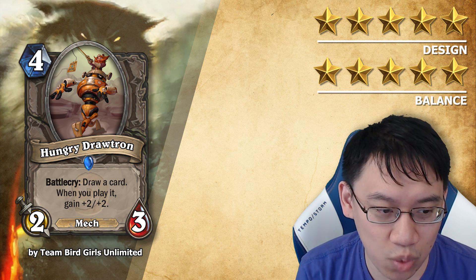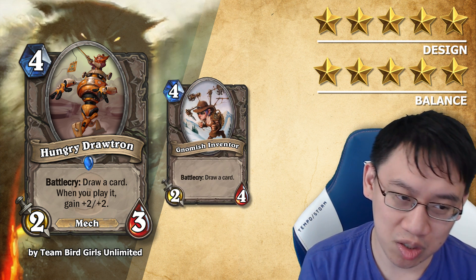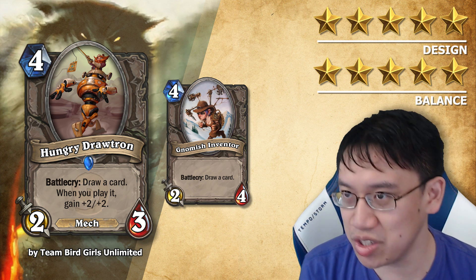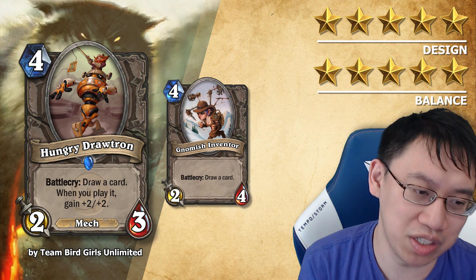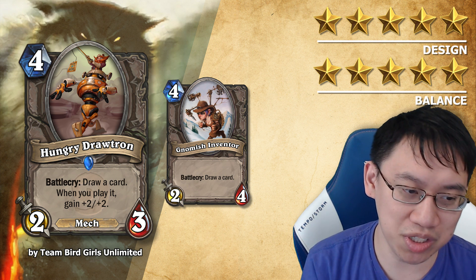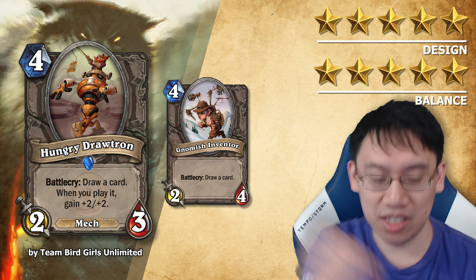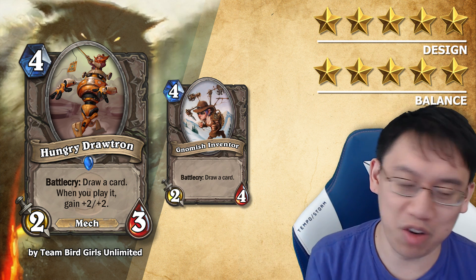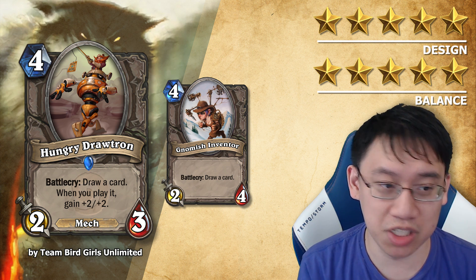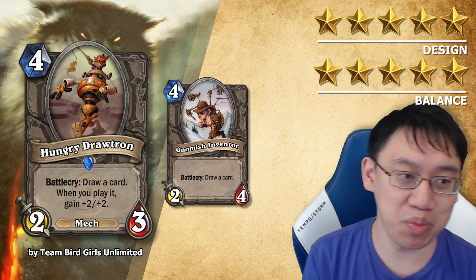I think this is well-costed and well-priced for a card drawing card. It's like No Minion Inventor at a 2-4, but it has the potential to be a Yeti which draws a card, which would be very powerful indeed. If you play this on turn 4, you're just going to get a 2-3 usually and your opponent will kill it. But if you play this later, you can play it and the card you draw and then gain +2/+2 on the Hungry Drawtron. I think it should be worded 'this gains +2/+2' to be more clear, but yeah, solid card. I haven't seen this type of design before and it puts different pieces together into a very pretty card draw card.